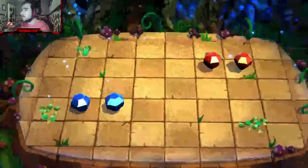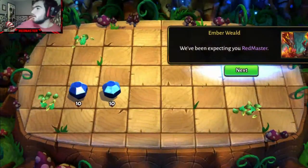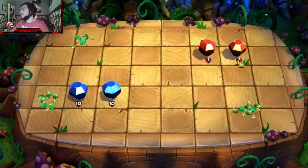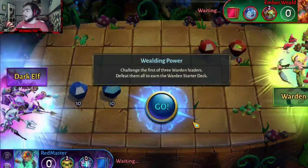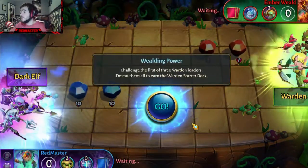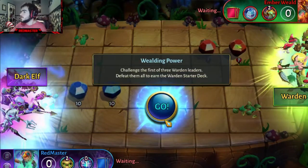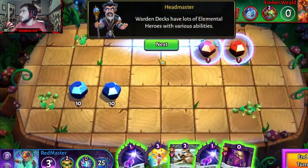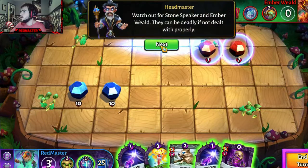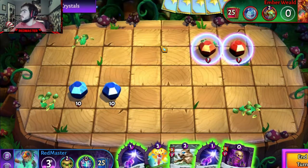I think we are using the Dark Elf Starter deck still. Nature is a very powerful thing. Challenge the first of the three Warden leaders — defeat them all to earn the Warden Structure deck. They have a lot of elemental heroes with various abilities. Watch out for Stone Speaker and Ember Well — they can be deadly if not dealt with properly.